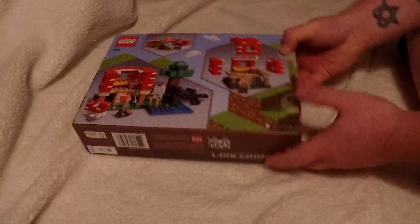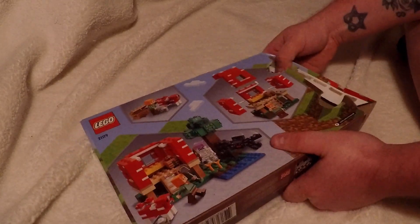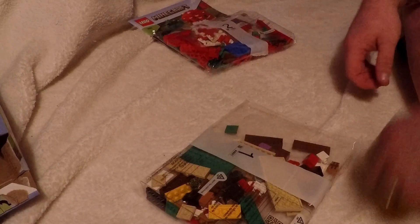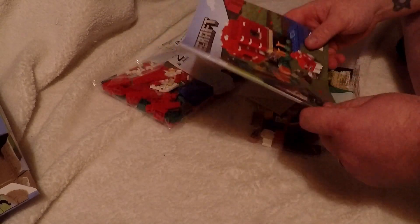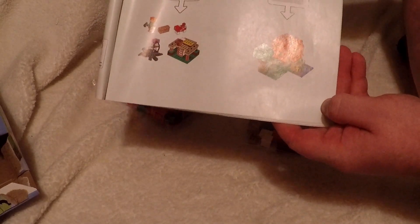So let's go ahead and open this up. Went a little better than last time. We'll just go ahead and pull these down. Let's check and see how many bags are in this one. So the box is empty. Of course we have our instruction manual, and once again we have two bags. This is actually slightly more pieces than our Fox Lodge, which was our very first episode, so this might take a wee little bit longer to build. That's what we're looking for on the end of bag one and the end of bag two.